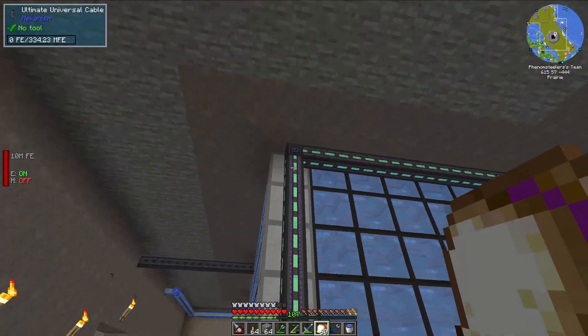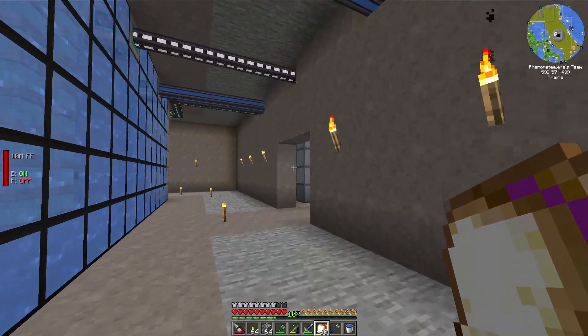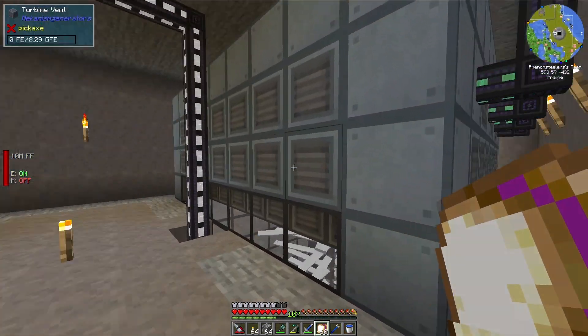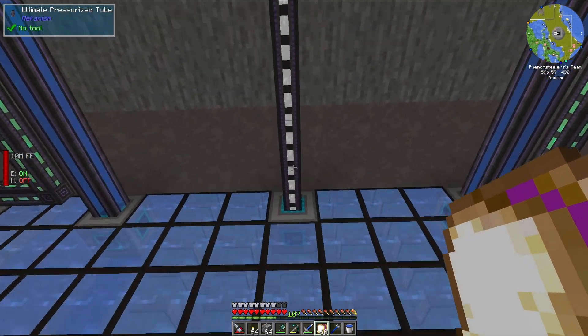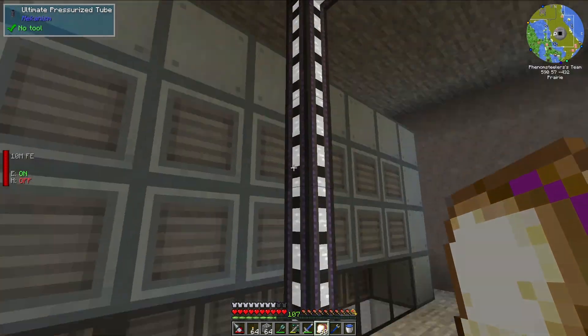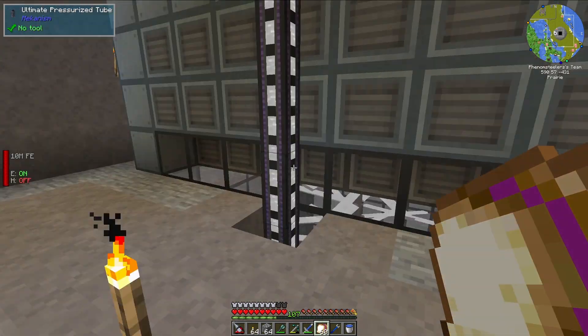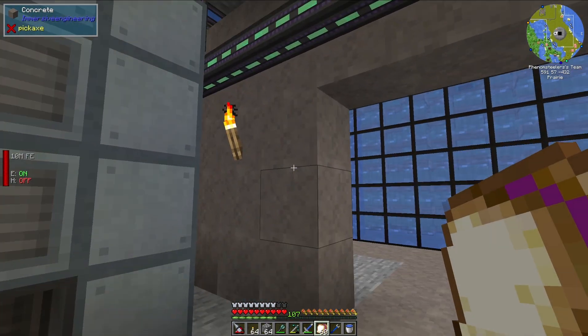You can see there are some energy conduits, and these energy conduits actually come from a couple of turbines which are accepting the steam output from the reactor. The steam is split off into these two turbines, which each make about 1 million Forge Energy per tick — that's actually a pretty fantastic amount of energy.